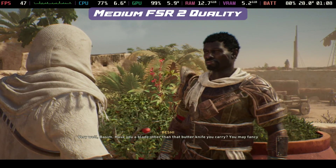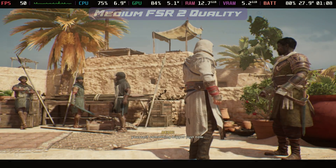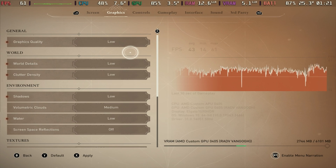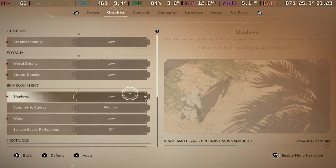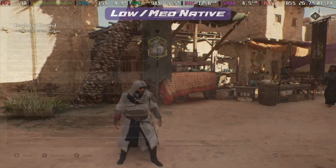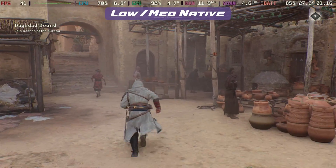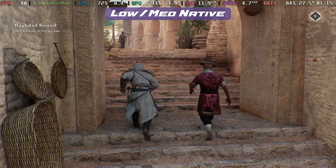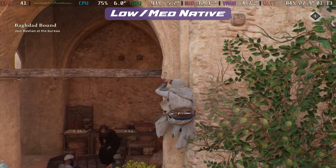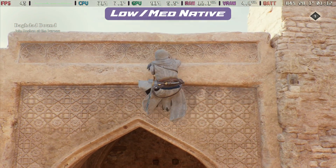Or you could go for a capped 30 at medium with no FSR 2 and you'll get a very stable 30. If you drop it down to low with no upscaling, with a bit of medium thrown in, you will immediately see the clarity difference over using something like FSR. But moving around the city it will dip regularly back into that 30 mark, so you'd want to run a 30 FPS cap or just deal with the dips, as there isn't a massive quality difference on the lower settings in a lot of cases. You do not want to mix the low and the upscaled methods.